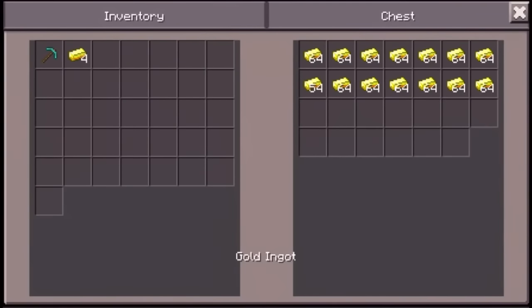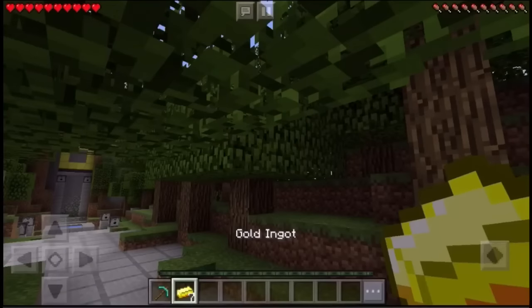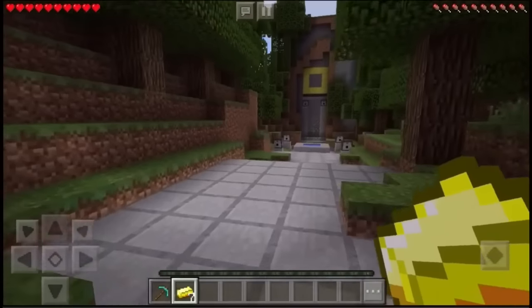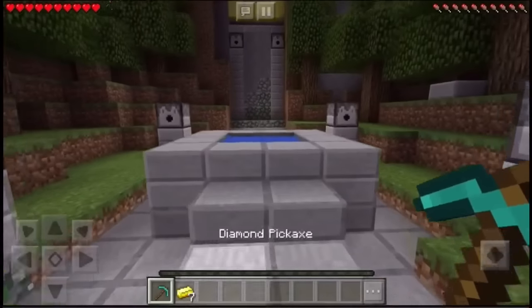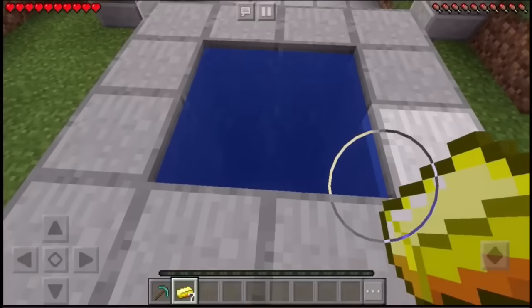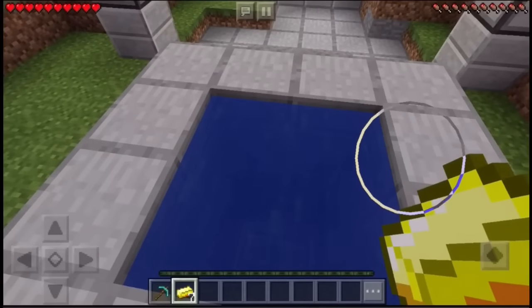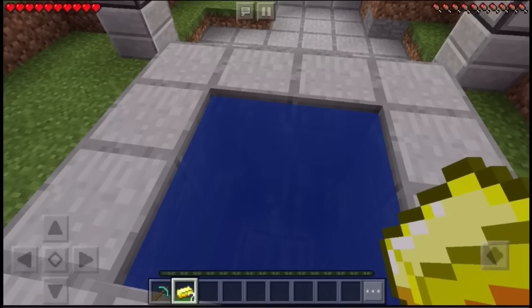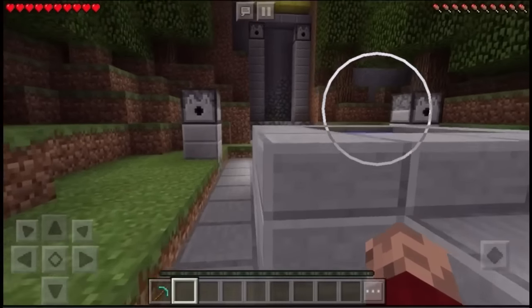Without further ado, let's get some gold. From what I heard from you guys, you only need one gold ingot, but why not put in seven? You may be wondering what the diamond pick is about — the reason is we're going inside the Temple of Notch, we need to dig in to get inside. So it's not like we're hitting it with our fist. It's not really time-consuming, so let's just donate this already.